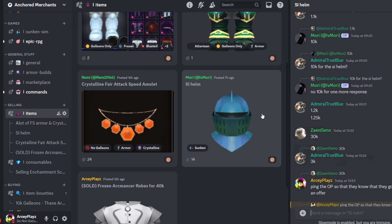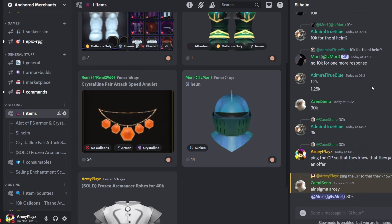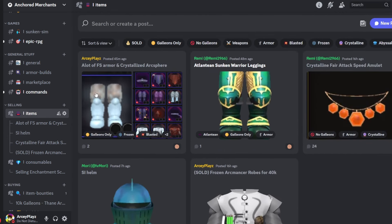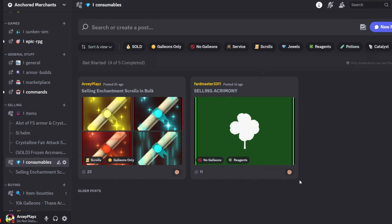As you can see, some people are just playing around but someone is actually serious — offering 30k for a sunken iron helmet. If you want to make an offer, you ping the shop owner and you can negotiate on the pricing. That's why I'm making this, and this filter section is for items — armor and weapons — and then we also have consumables.